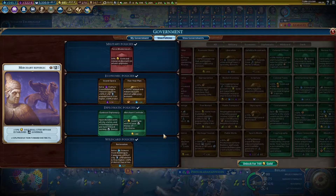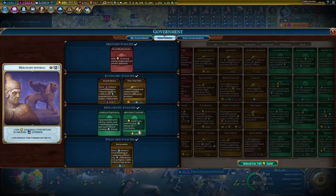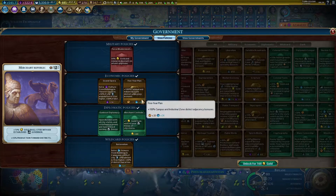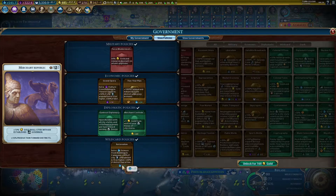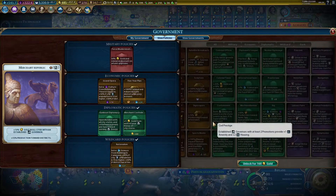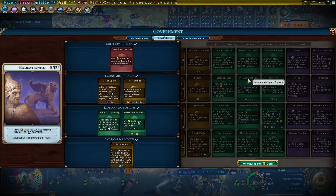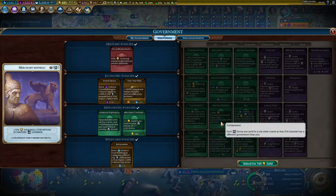Here is an example of a game where I failed to properly calculate the science output. If you look at my policy cards, I have 24 here and I'm only getting 27 for rationalism. Now if I look at the available cards with the mod that calculates it for us, the international space agency would give me 54 science — which is double the rationalism.